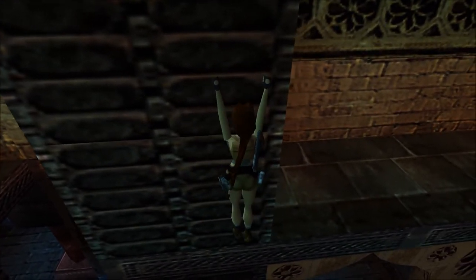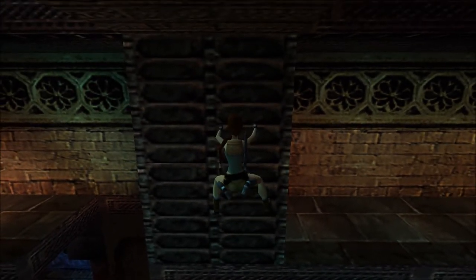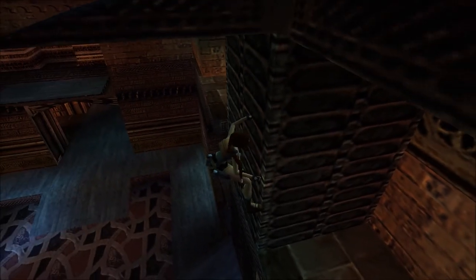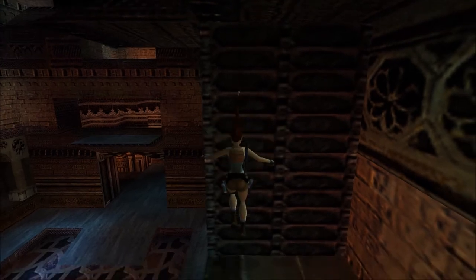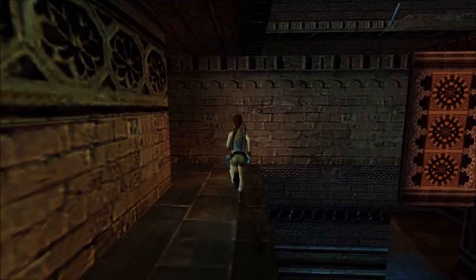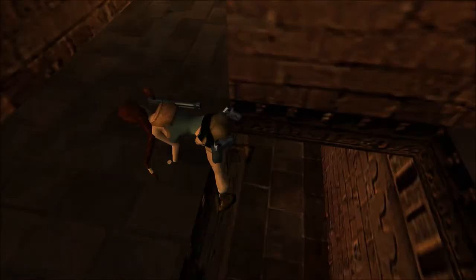You can climb the first corner here without problems, but it's the second corner that will stop you. You need to give Lara full use of her arms and legs to allow her to do that, and do not release the control key prematurely — make sure the camera jerks around, because that's when the game fully figures out Lara's new position. If you release it before the animation is fully complete, Lara will fall down at her original spot.